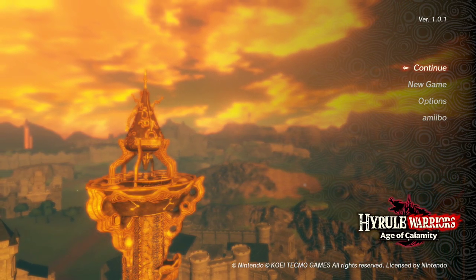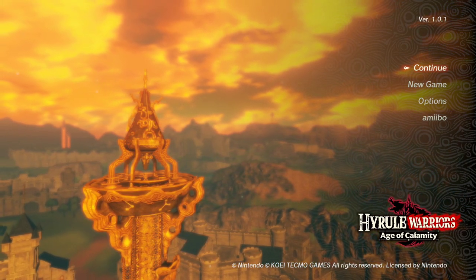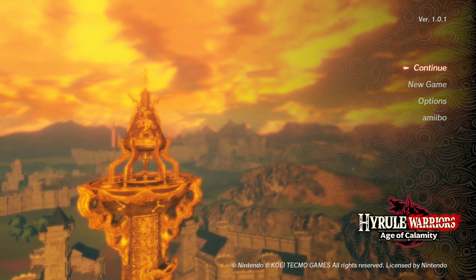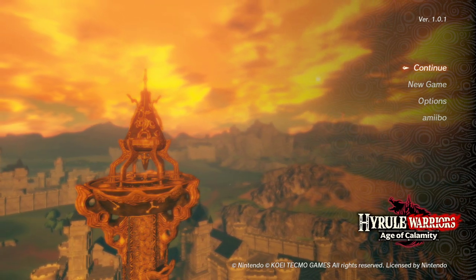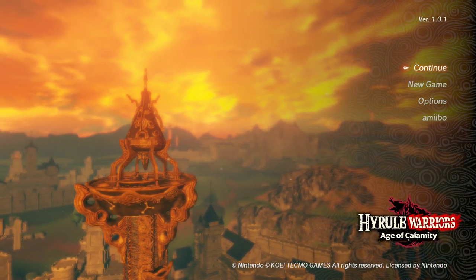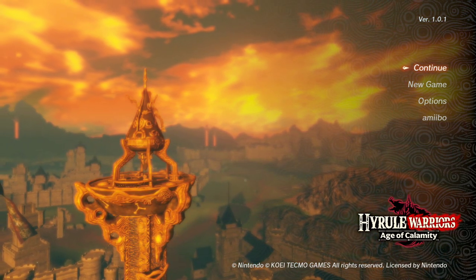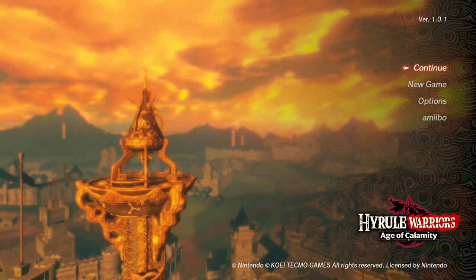Hi everyone, welcome back to another Hyrule Warriors Age of Calamity video. Today we're going to be talking all about the Sheikah Sensor. The Sheikah Sensor is an awesome tool that if you are playing through Age of Calamity and you are not using it, then you need to get on it. It's going to open up very early in the story.